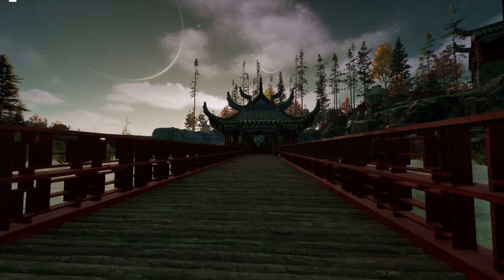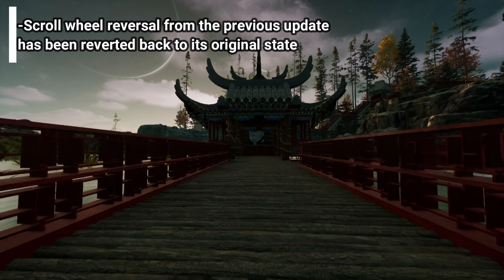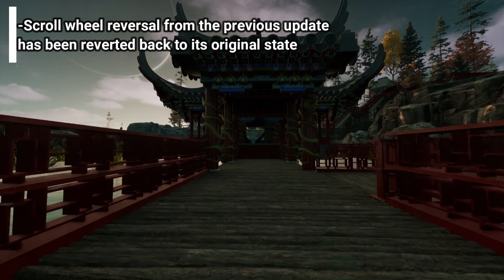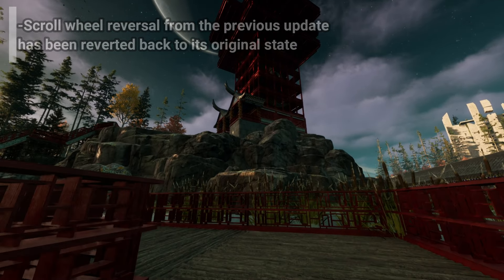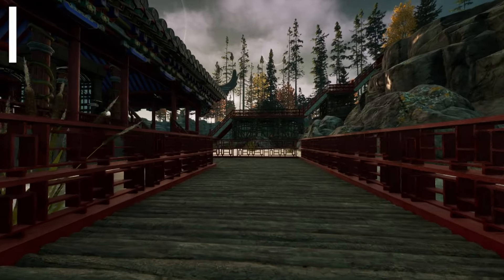For some building quality of life improvements, additional small structures can now be copied, moved, and destroyed via build mode. For our controls, we had a small rollback here, where the scroll wheel reversal from the previous update has been reverted back to its original state.